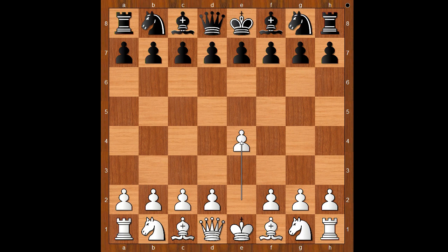Bodinski had the white pieces and he started with e4. Paul Morphy played e5. Bodinski played f4 — the King's Gambit, a very popular opening of that time. Paul takes the pawn on f4. Bishop to c4, the Bishop's Gambit.